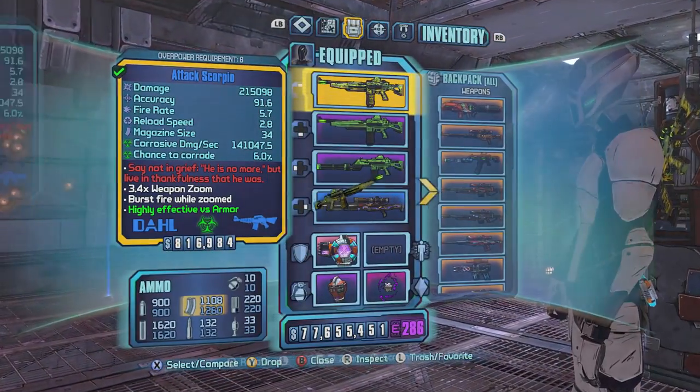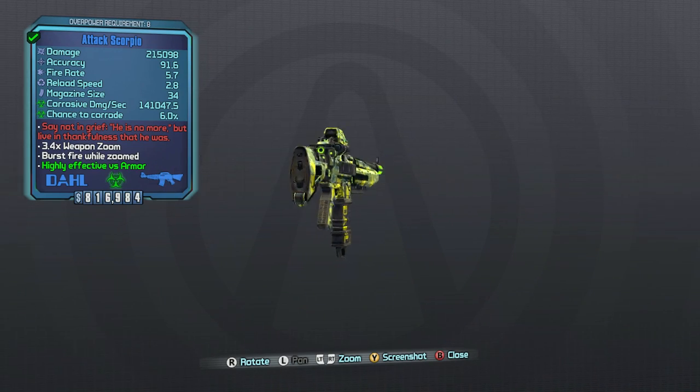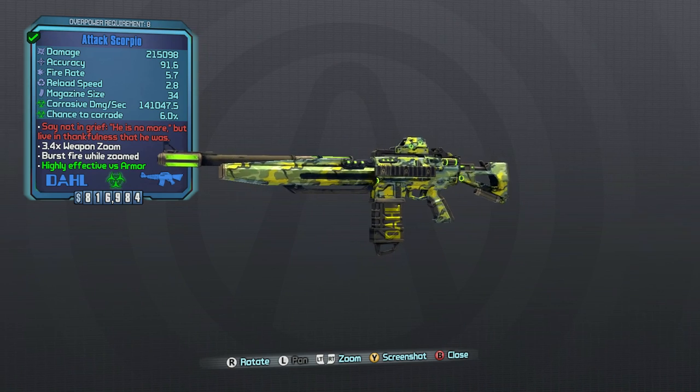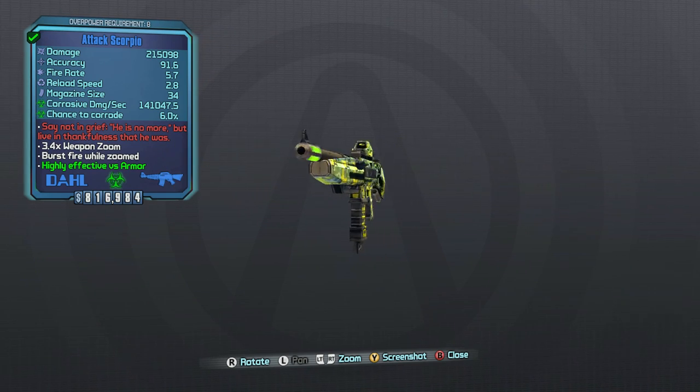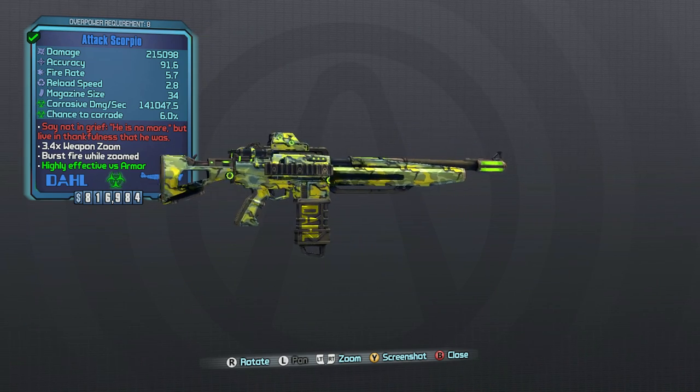What's up everybody, it's Man of Low Moral Fiber here, my name's Luke, and I'm taking a look today at the Scorpio as part of my Does It Suck series. This is a weapon you guys have recommended, and it is a quest reward for going around Sanctuary and telling everyone that Roland has unfortunately passed away in the effort to bring down Handsome Jack.